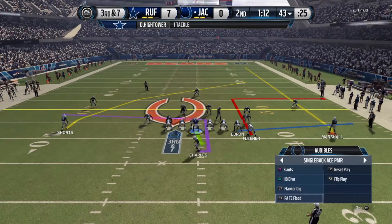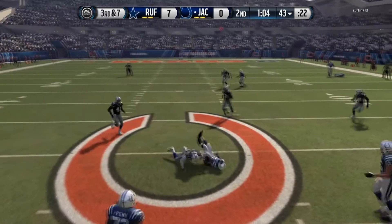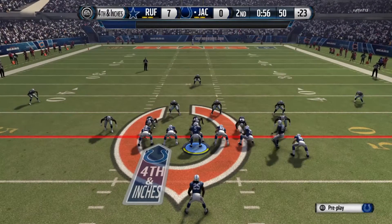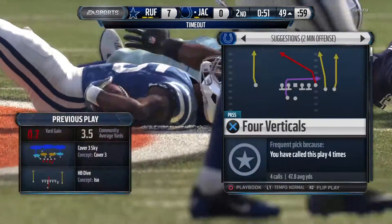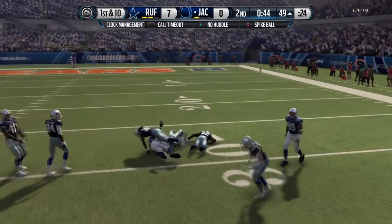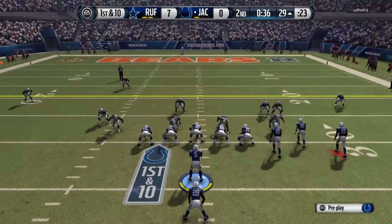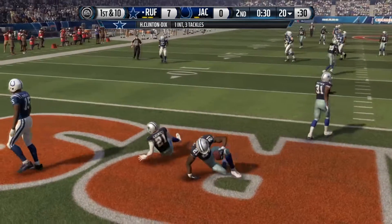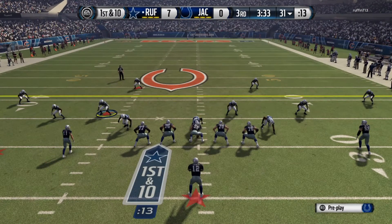We try a play action — nearly get the sack. Going for it on fourth and inches from the Patriots playbook, Jamal Charles converts. We drive down to Brandon Marshall who breaks a tackle, time ticking. Running the hurry-up offense, Flacco drops back going deep — Clinton Dix gets the interception. Another red zone turnover. We go into the second half down 7-0.